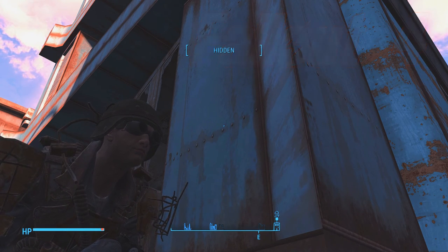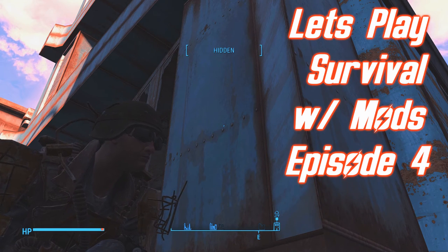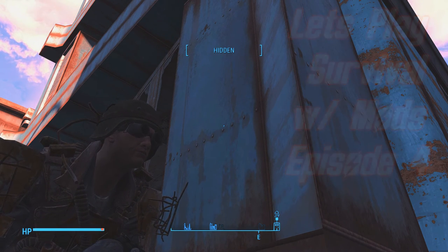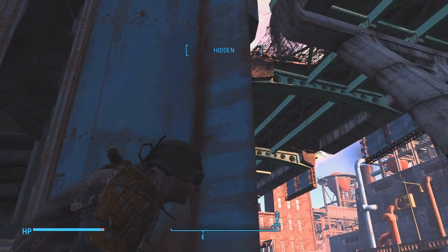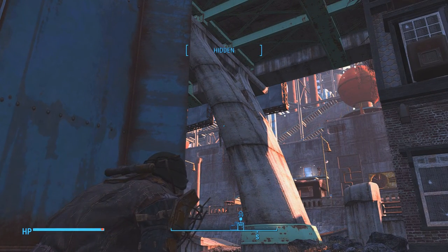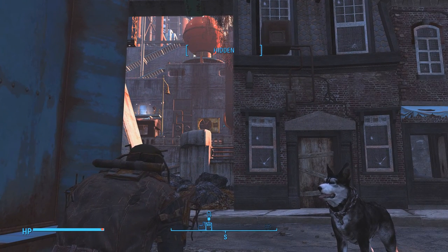Hello everybody and welcome back to Fallout 4. In the last episode we were coming up on the Corvega factory getting ready to go inside. We're just going to jump right into that - I'm ready to go, I don't have a lot of inventory so we're pretty much ready to loot everything we can. Let's get into this, come on boy.